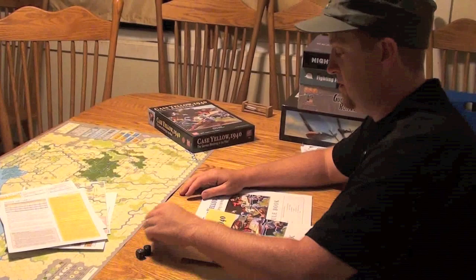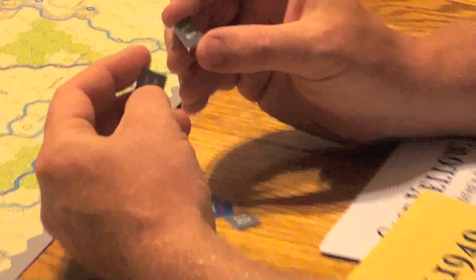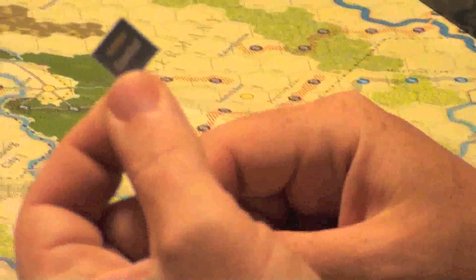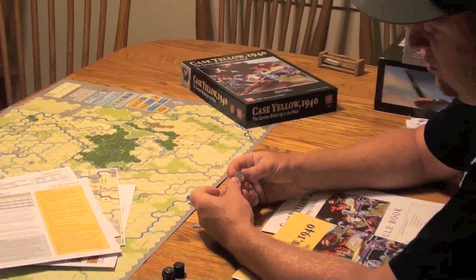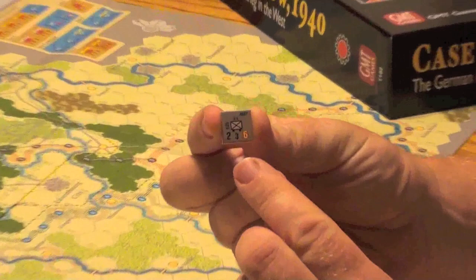You've got a couple of dice. These are just your traditional cardboard counters. These are the activation counters — they're going to be in a cup. Some of them will say move action; this is a German move action. Some of them are double-sided, so this is a combat action and you can use it for either. On your turn, you draw from the cup and we'll see whose turn it is — German or Allied — and you get to either move a unit or use a combat action. Then you've got your basic traditional war game pieces with movement, combat, and things like that.